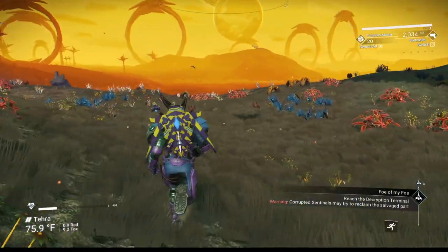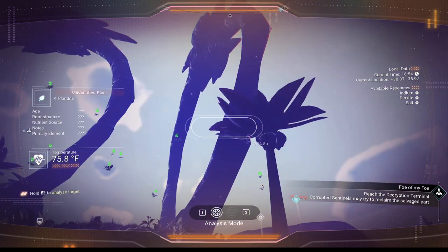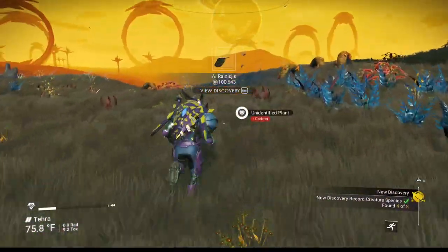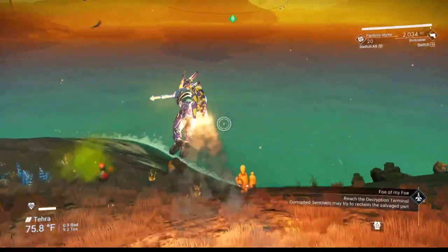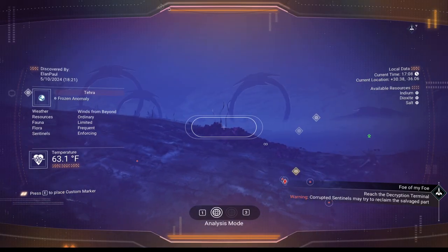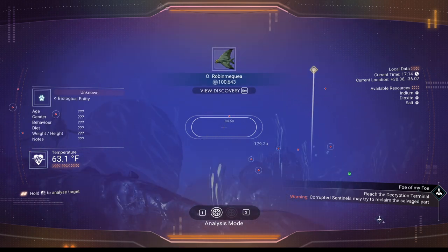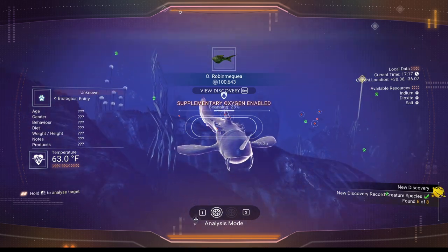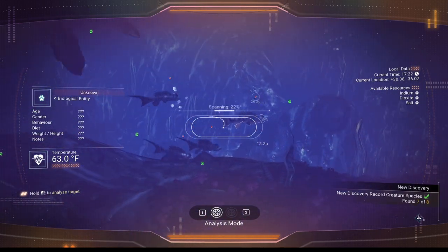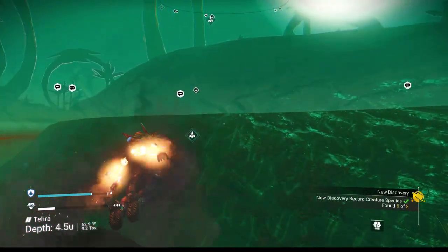But before we go, let's look at our flying creatures real quick because we should have one more flying creature we've yet to find — there it is. Then we'll hit the water for the underwater creatures. One, two, three — hopefully he doesn't attack me — and there's the fourth one right there. We got them all — excellent, all discovered. We can exit the water and head on out.